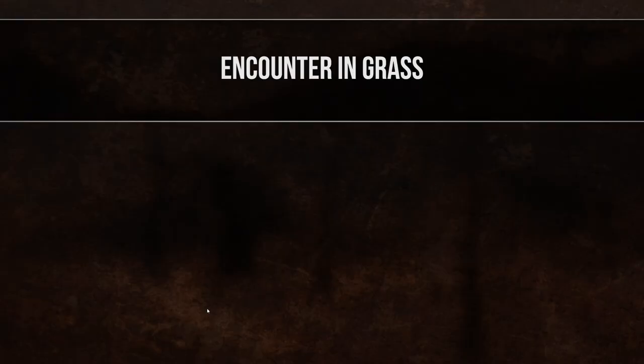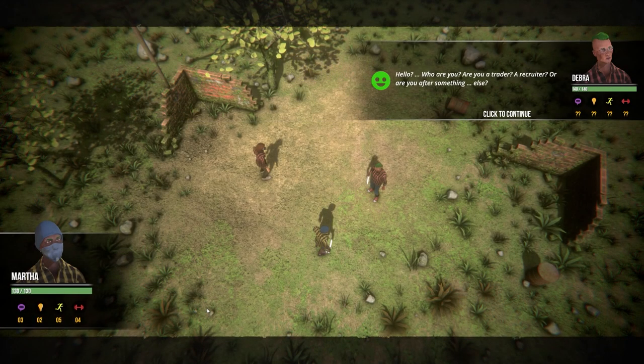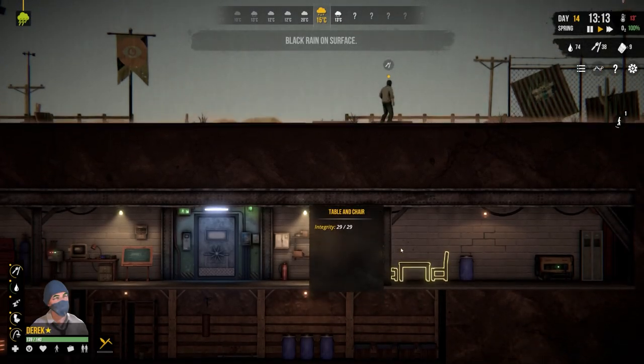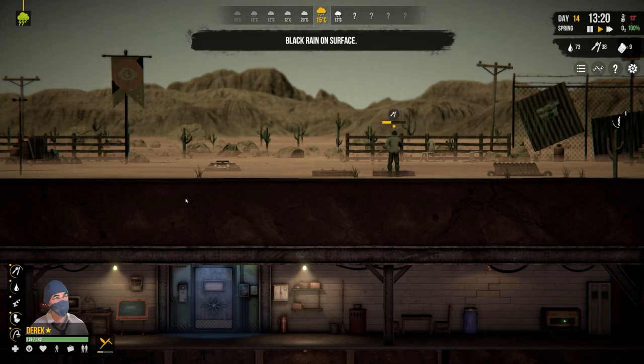Investigate - it's another encounter in grass, we've had this previously, it was with some traders. Hello, who are you? Are you a trader, recruiter, or after something else? I will walk away. We don't want to trade - well, actually we do want to trade, we just don't have anything to trade.